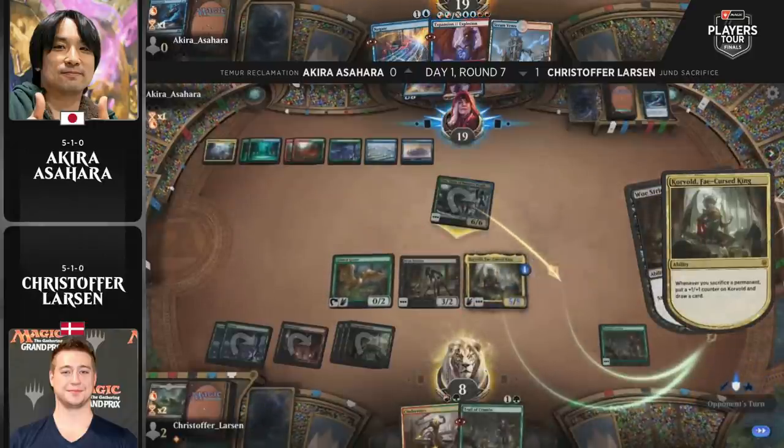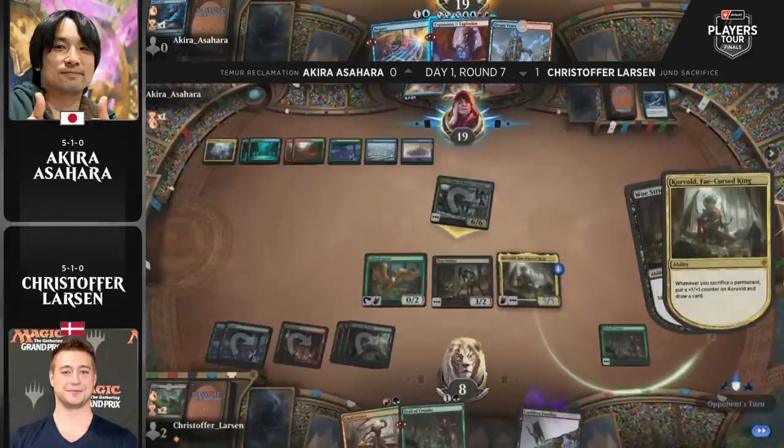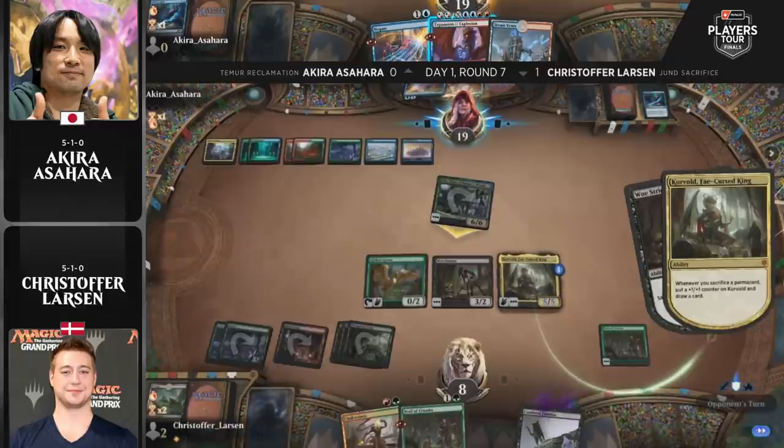The Cauldron Familiar jumps in front. It really feels like this is Larson's game to win at this point. An Expansion/Explosion for four is available, but Larson doesn't really need to fire it off just yet — Korvold is not representing lethal right now.